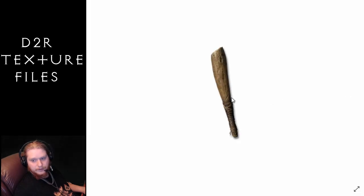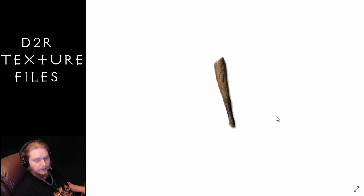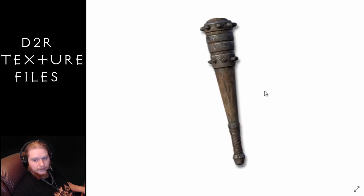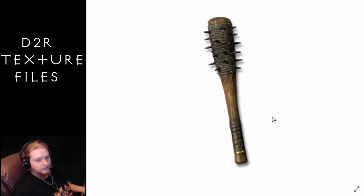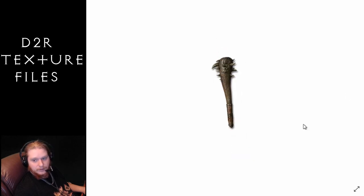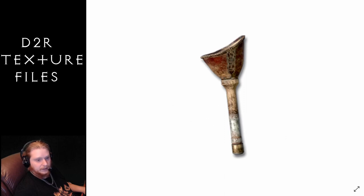Now we're going to move on to the clubs. We've got this regular club, Fell Oak which is unique, Spiked Club, Stout Nail which is unique, and then good old Wirts Leg — very cute little Wirts Leg.